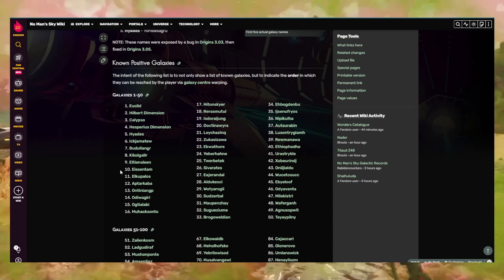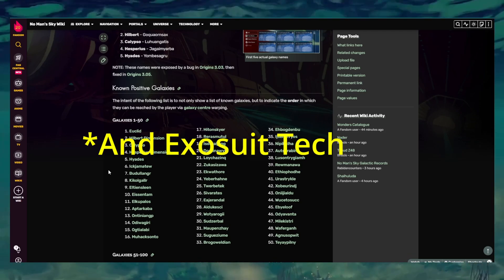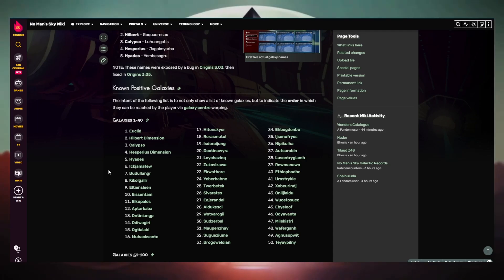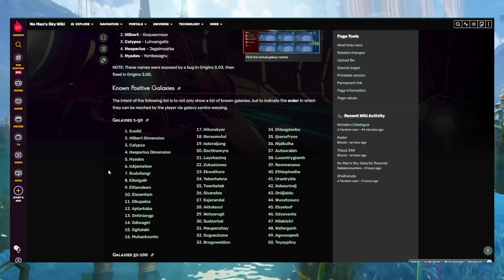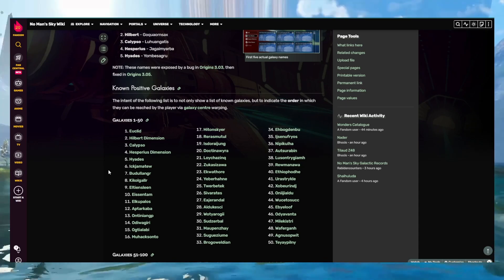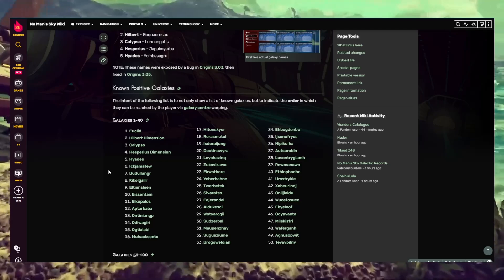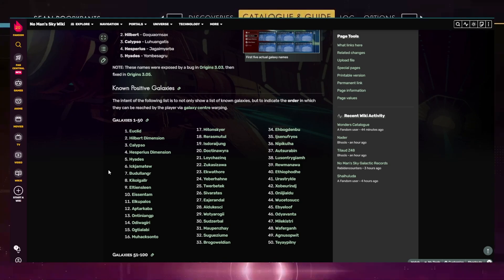One important thing to note: if you go through the center of the galaxy, everything breaks — your multi-tool technology breaks, your ship breaks, and you have to repair every single piece of technology. It's worth having a secondary multi-tool loaded as your primary and using a rubbish C-class ship you don't care about to go through the center. That ship and multi-tool will all break, but then you can fix them at your leisure, sell them, and call in your primary ship and main multi-tool which won't be broken.